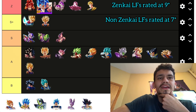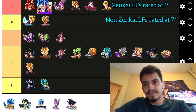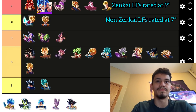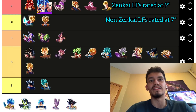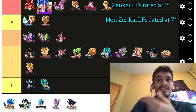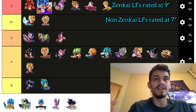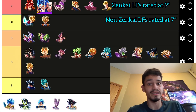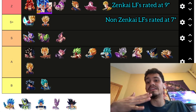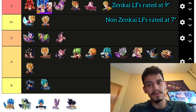Super Vegito is easily a Z tier unit. I actually think he's better than Jiren right now, because with Super Vegito at least he's giving support to his allies during combos, so even if Full Power Frieza rushes him, the other units around him get amped. Jiren is just kind of faltering in that scenario. Super Vegito is core on more teams — Jiren is just a leader-slot throwaway right now — and Super Vegito has more cohesiveness with his setups.